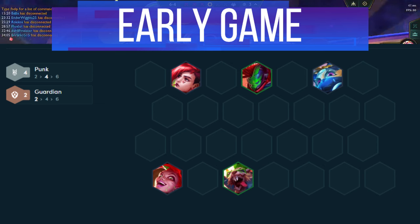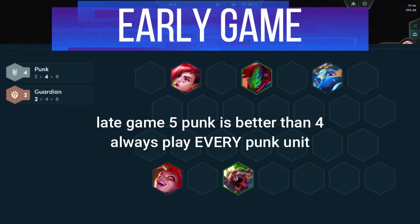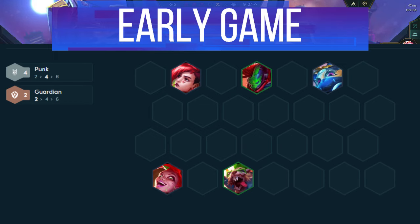Next, you'll be playing all 4 Punk units all game. So even if you get a Punk headliner but can't find a spat, it's better to sit on 5 Punk than to drop one of them. This is because you're always looking to 3 star every Punk unit, and the stats you get for using your 1 cost rolls are way too good.